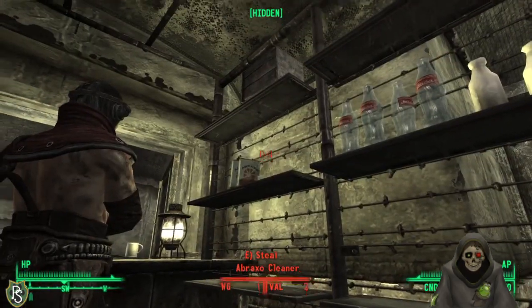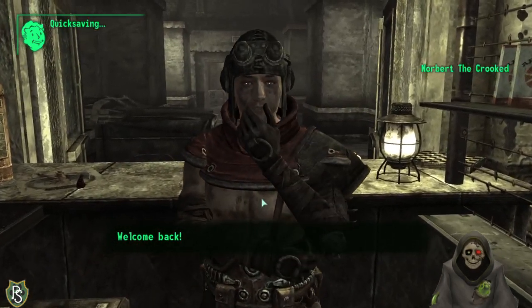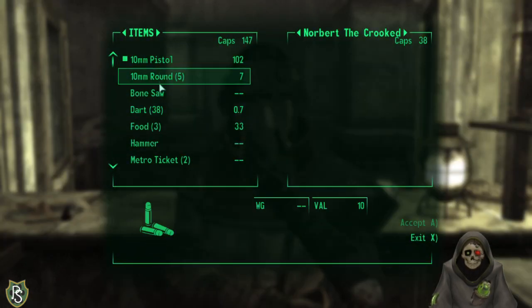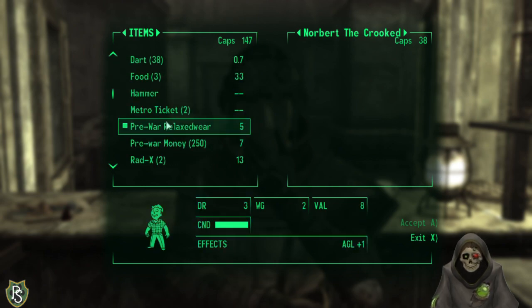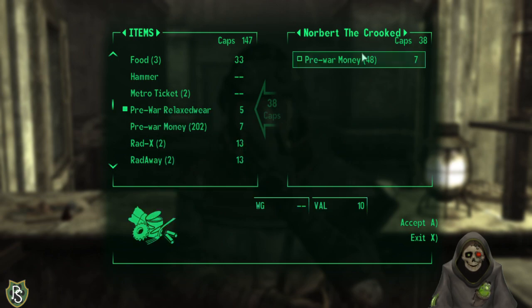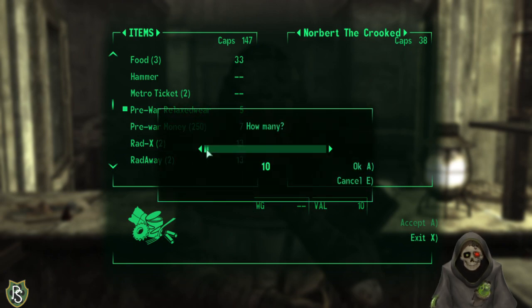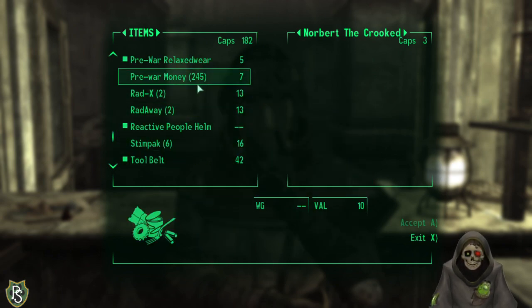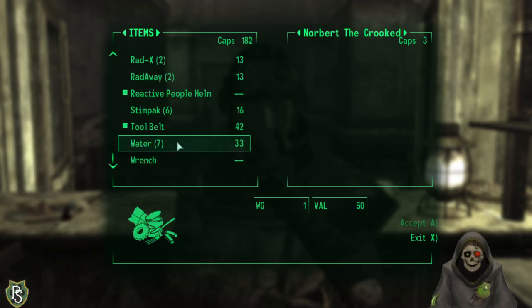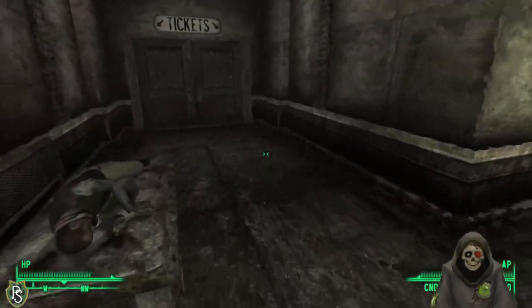Maybe I can find a fission battery down here somewhere. Found an axe — that'll come in handy! Food is important on survival mode, so I'll take it. All the rats down here. Found a steam gauge assembly — just what I needed! But I also need a pressure cooker which I got rid of earlier. Found a fission battery — yes! I can repair the train car now.